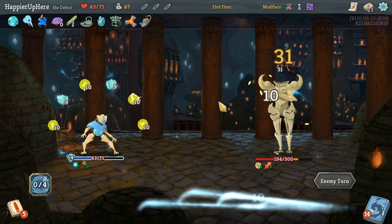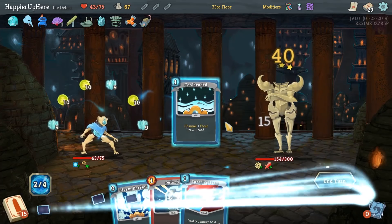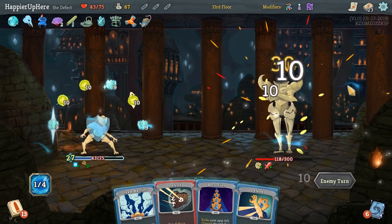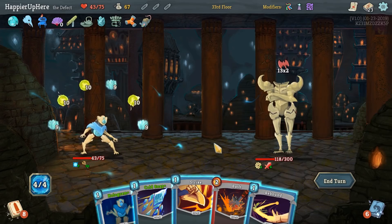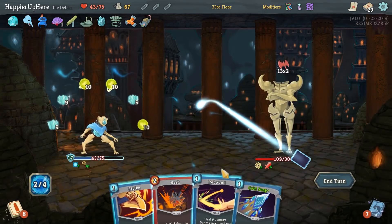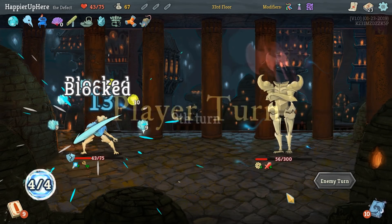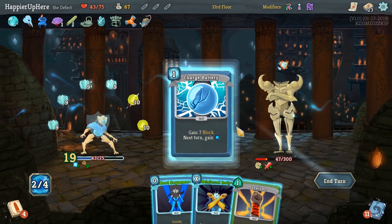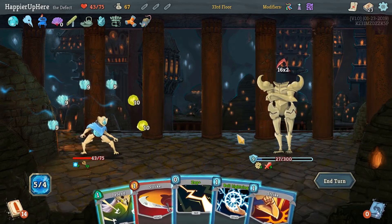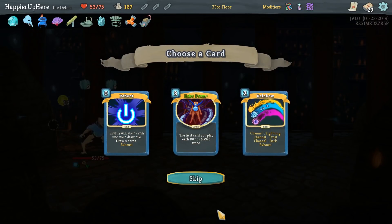26 incoming — we can do Cold Snap, Hologram the Cold Snap, then Rebound Cold Snap. And then here Cold Snap again and Charge Battery. 32 incoming — I think we should be able to kill here. Perfect! Probably Echo Form — upgraded — it would fit nicely with our deck. Definitely would like to Smith at rest sites.